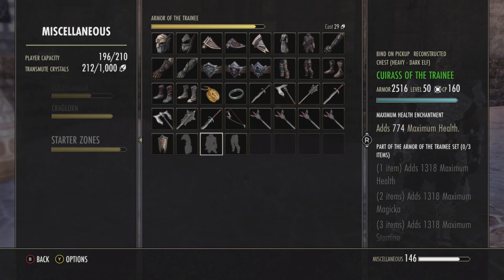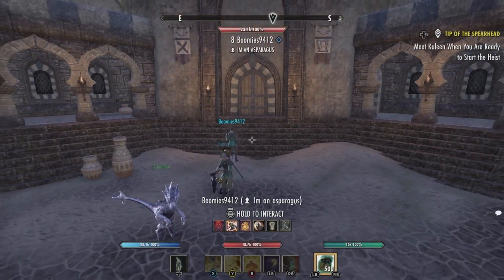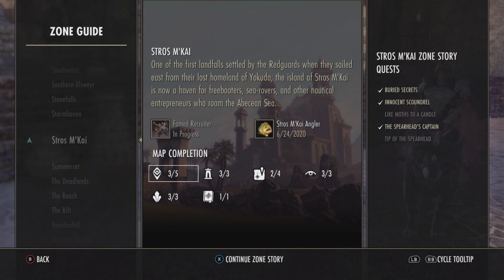The Trainee Cuirass is 77,070 gold, so if you put the cuirass into a trader you can get at least 70k. I'm going to show you two unique ones to get. The first unique we're going to get is called the Gallant Chain. To get this cuirass, you're going to have to come to Strosmakai, which is the Daggerfall Covenant's beginning area, and you will need to have completed three of the five main story quests: Buried Secrets, Innocent Scoundrel, and the Shepherd's Captain.